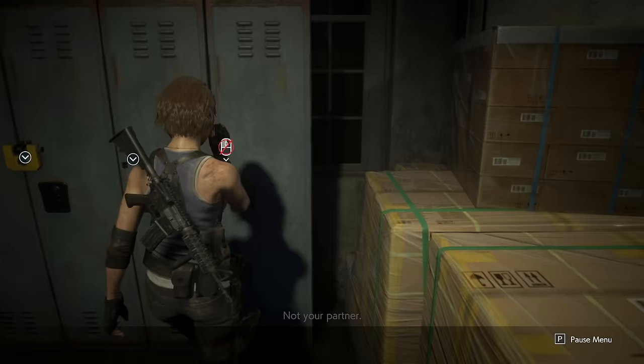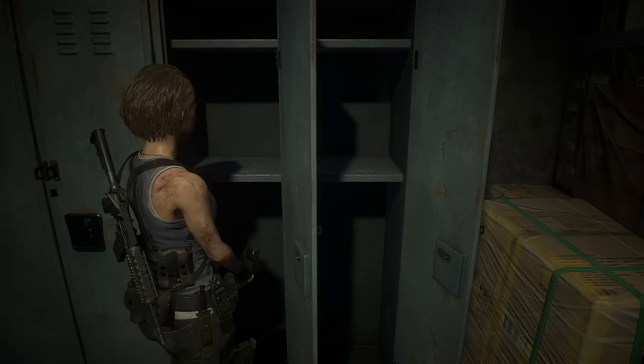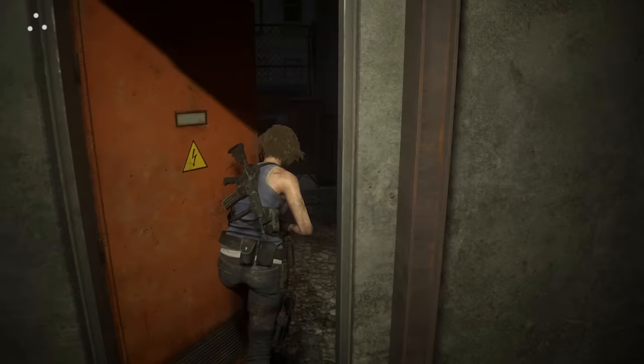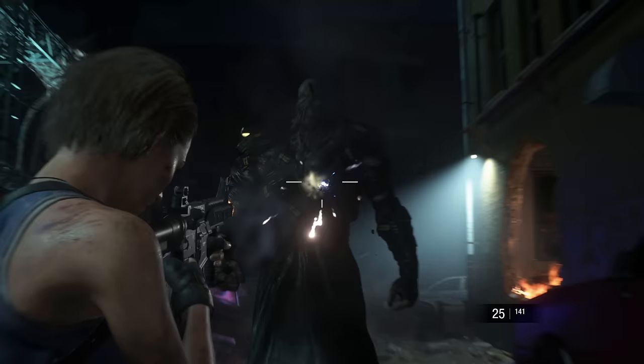Let's crack open these lockers — we've got the lockpick now. There's a gunpowder there. I think these ones have health items in them but we'll open them anyway. The ones I leave have health in them, but sometimes it can randomize what's in the boxes. You guys can always check what I get out of the box and decide whether you want to leave it alone or smash it. Nemesis is going to burst through here.